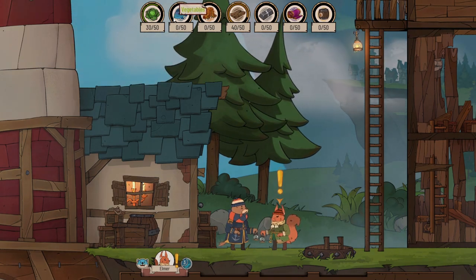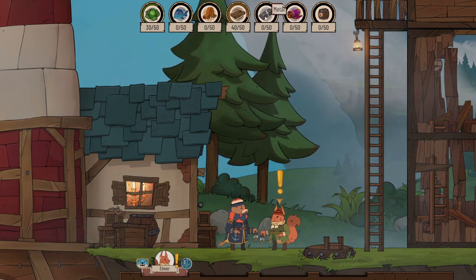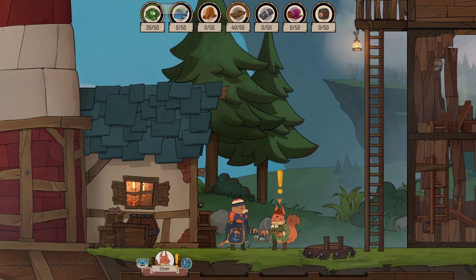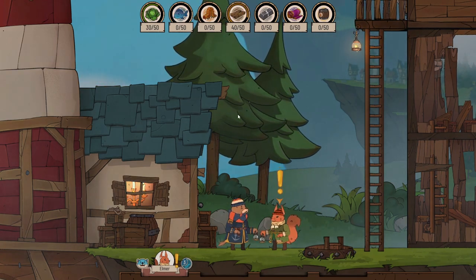Resources have appeared. We've got vegetables, fish, insects, wood, metal, textile, and oil. Although right now we only have 30 veg and 40 wood, and we have nothing of anything else.